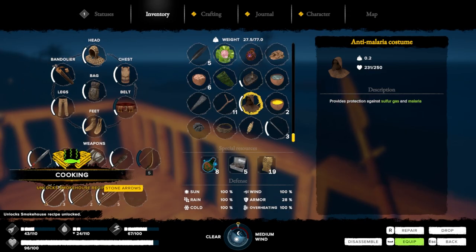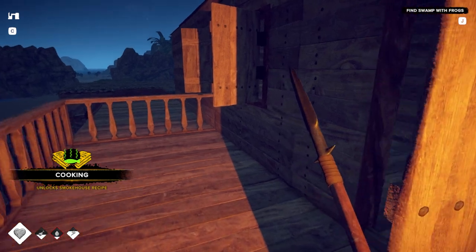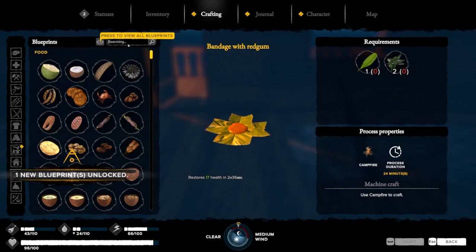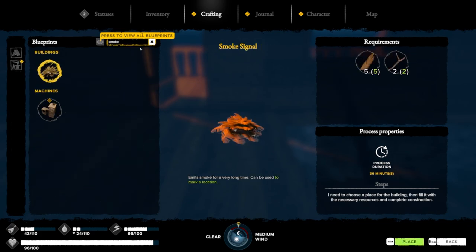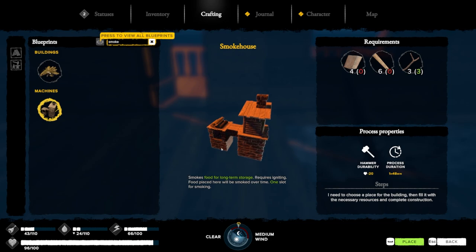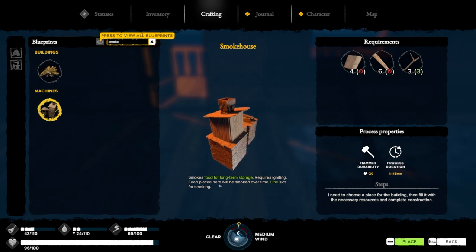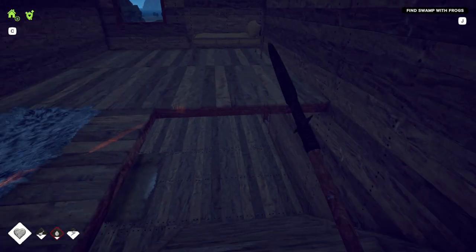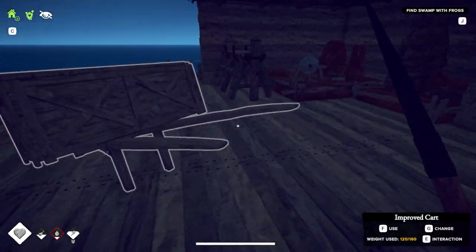Let's finish that — unlocks smokehouse recipe. Oh my god. Smokes food for long-term storage. Requires igniting; food placed here will be smoked over time, one slot for smoking. I gotta chop some more trees — I think I used all my logs. I need more planks.